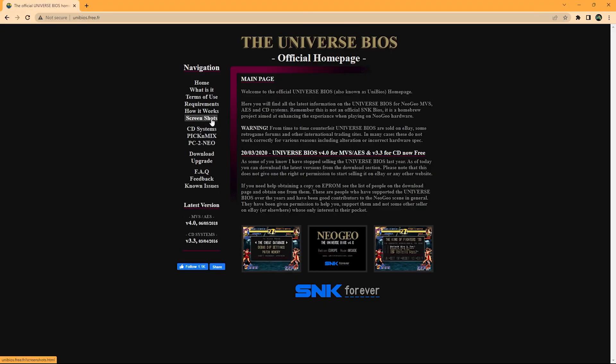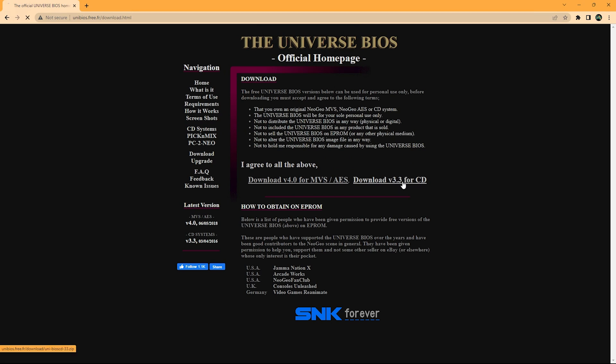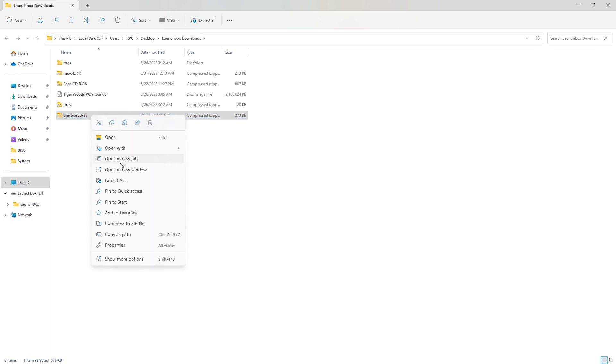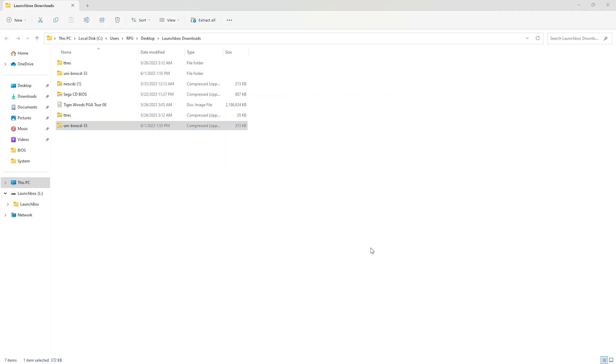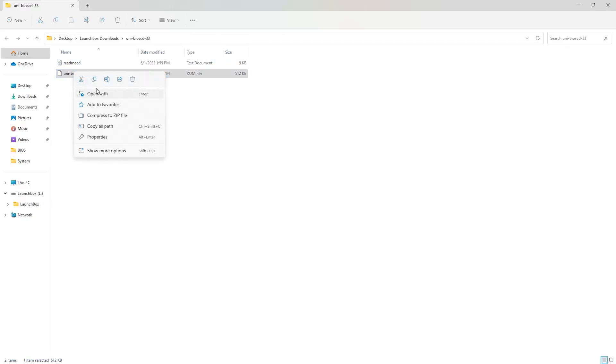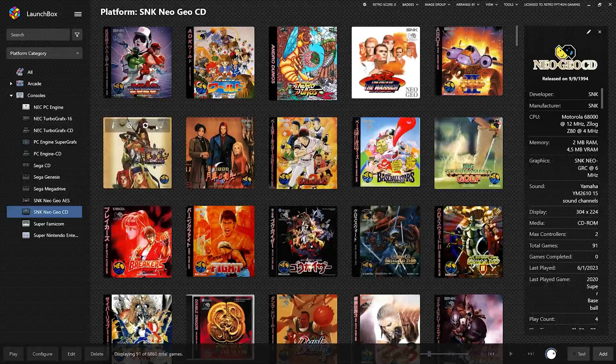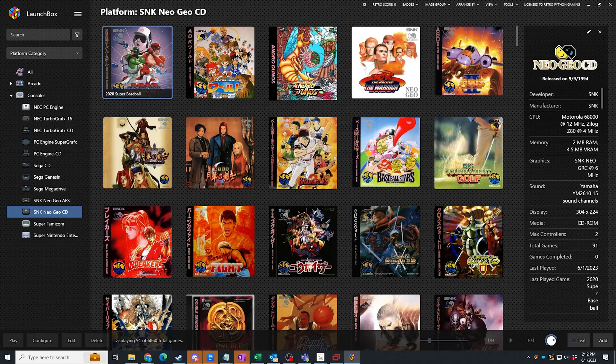We're going to go to unibios.free.fr, go to download, and download version 3.3 for CD. Extract it. Take this ROM file and cut it. We're going to put it in our LaunchBox install. Under the System folder — normally we could just put it in here as we did with our other BIOSes — but instead we're going to create a new folder called Neo CD and paste the BIOS in that. Now let's try it once we have the BIOS installed.